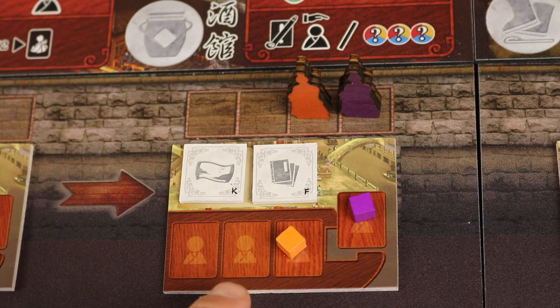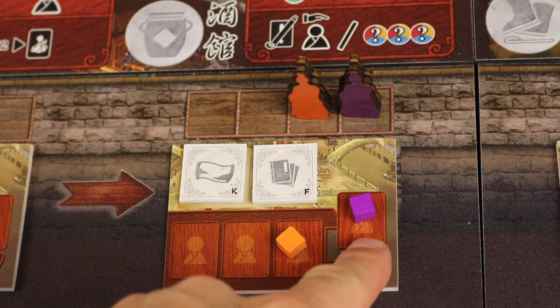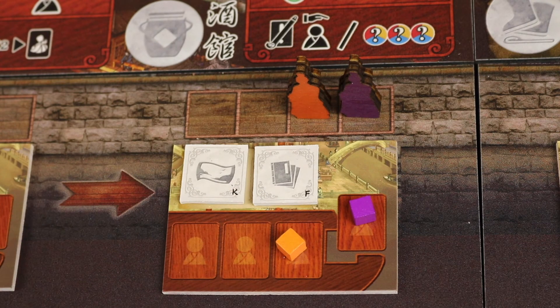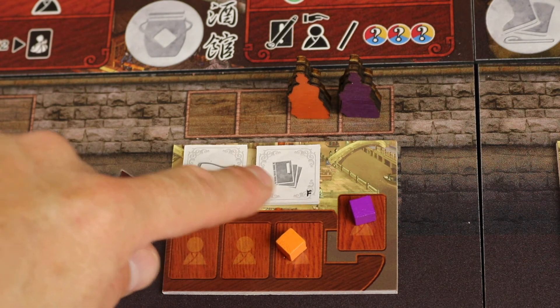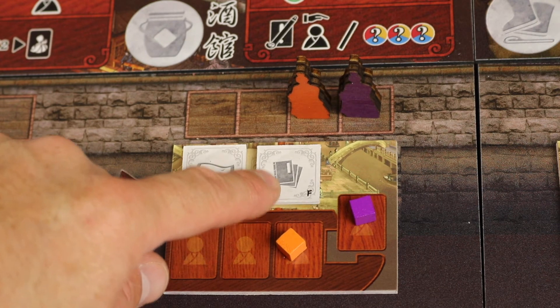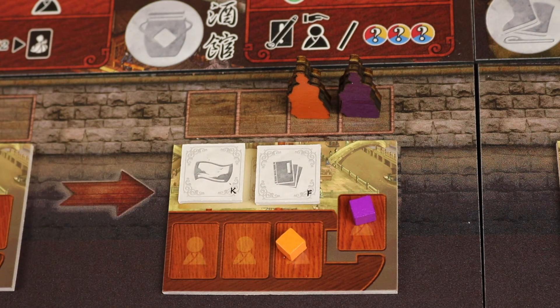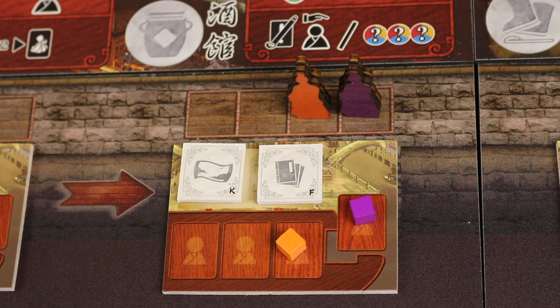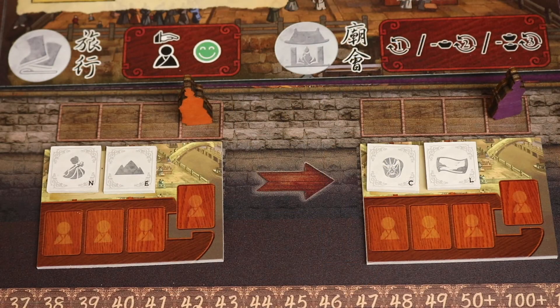At the end of the round, each player places a servant beneath where their scholar is on the boat track — right now it's tied one-to-one, and the tiebreaker goes to the one on the right. Over the course of the game this determines which categories score at the end of rounds, such as the different portfolio types like yellow literature or blue paintings. Being able to place a servant before the end of the round is huge, because it lets you get in ahead of the other player to influence what scores.